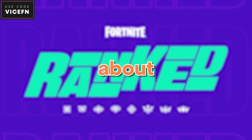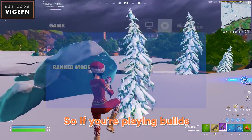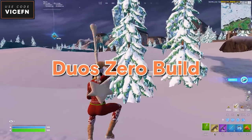Here's all the new information we just got about the new ranked mode. There's going to be an option to turn on or turn off ranked mode. If you're playing builds, ranked mode is there for solos, duos, and squads — not trios. And if you're playing zero build, it's only for duo zero build.